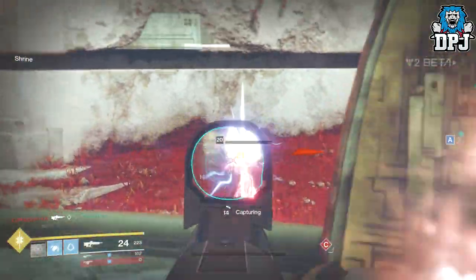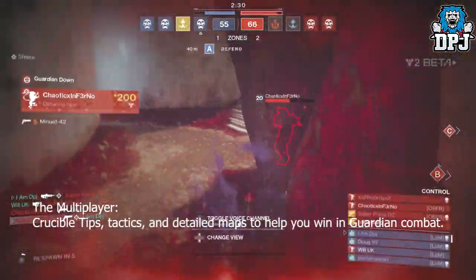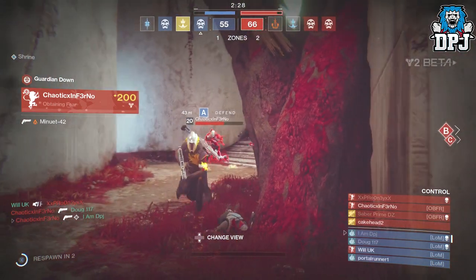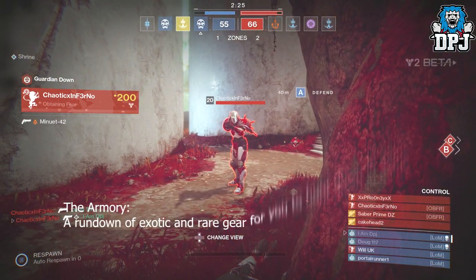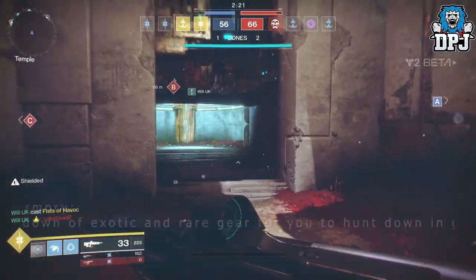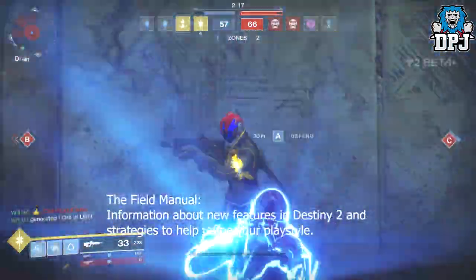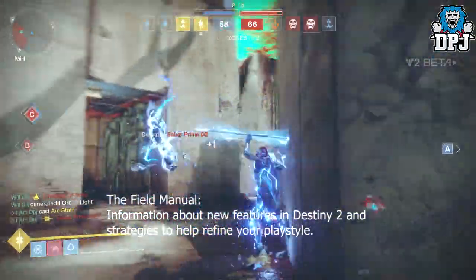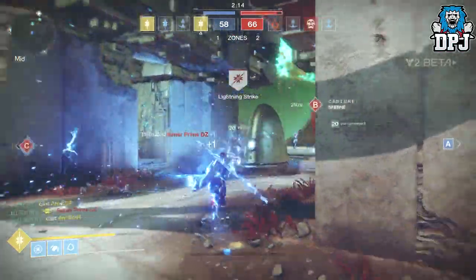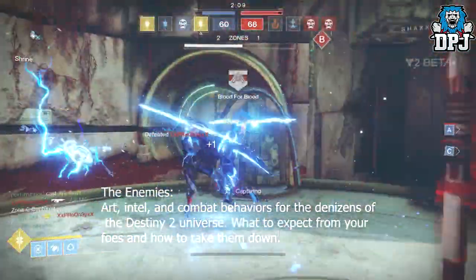You also get multiplayer details — Crucible tips, tactics, and detailed maps to help you win in Guardian combat. You get details of the armory, a rundown of exotic and rare gear for you to hunt down in the game. You also get a field manual with information about new features in Destiny 2 and strategies to help refine your playstyle.